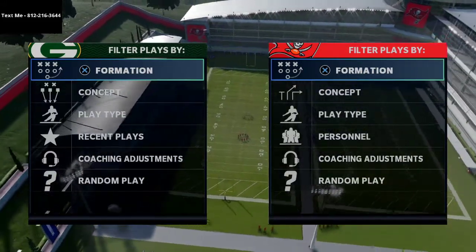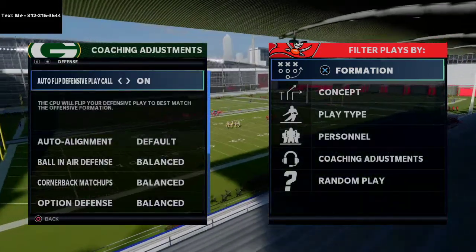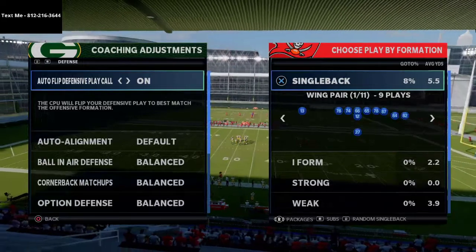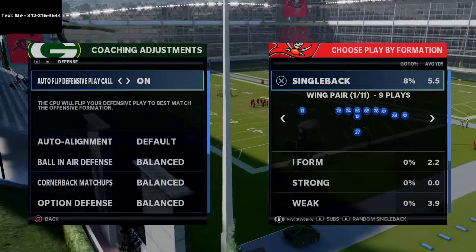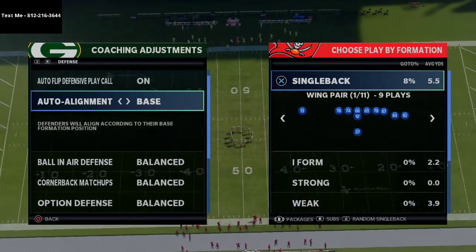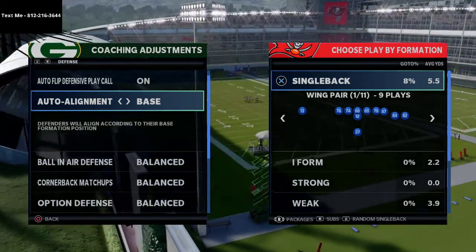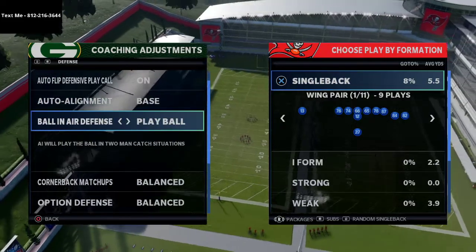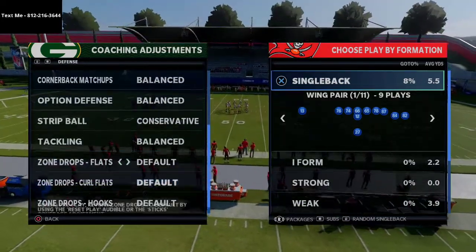In today's video I want to talk specifically about alignment as it pertains to trip sets or spread sets and how this impacts your pressure schemes. By alignment, I like to go with auto flip on and base align. Even though I have base align set in my coaching adjustments, I'm actually most of the time not truly base aligned — they're going to start according to their base formation, then adjust based on your line of scrimmage adjustments.